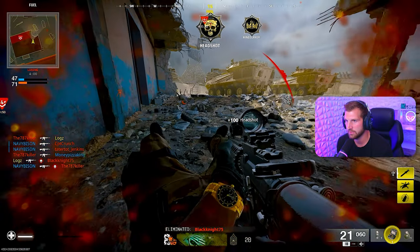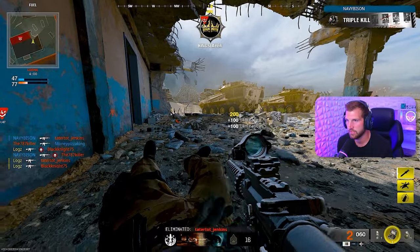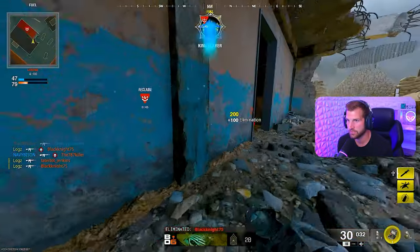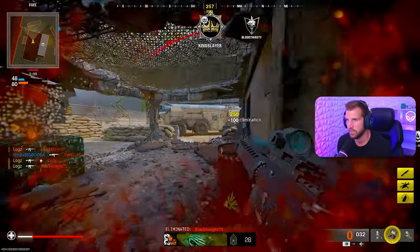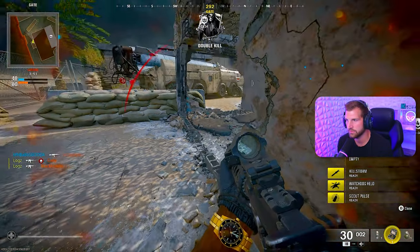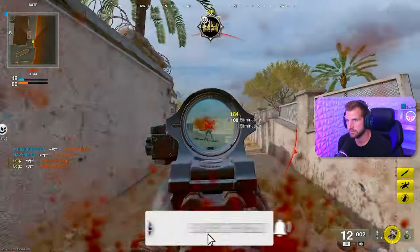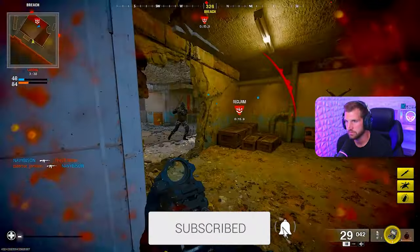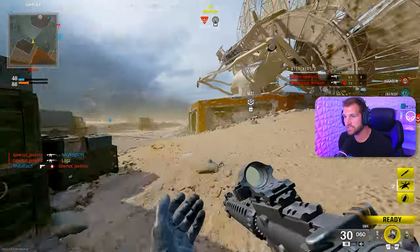I can see my character model, bro. I actually might be an OpTic pro scrimper. I realized I have no aim assist now in close-quarters battles. How do I call in a kill streak? Am I stupid? Don't answer that.